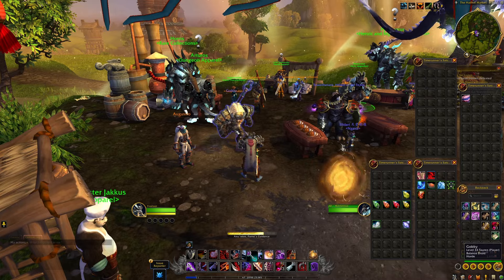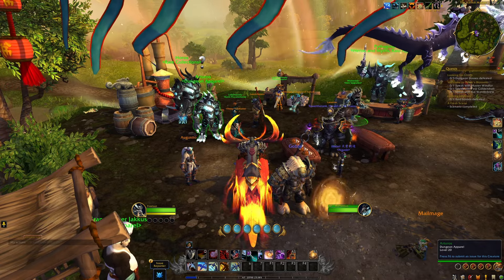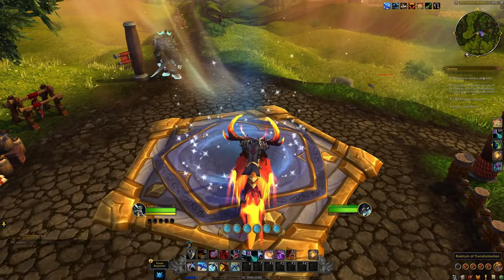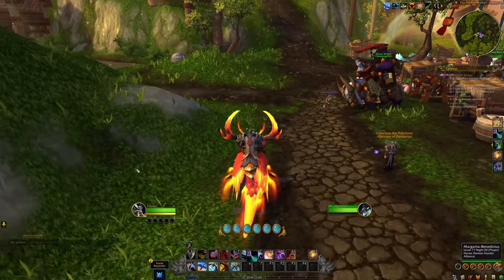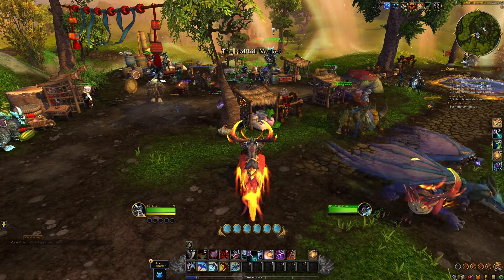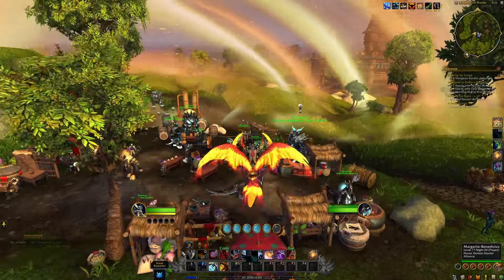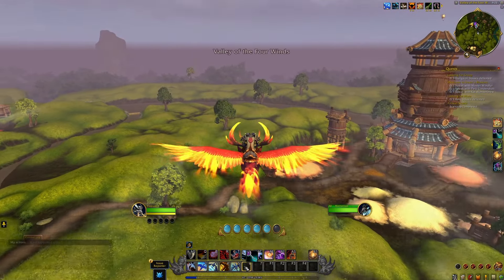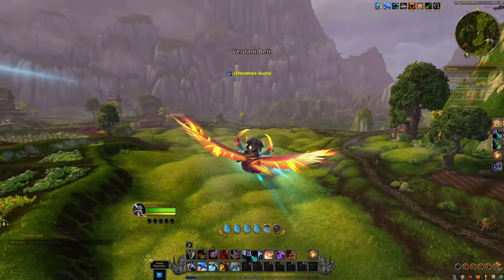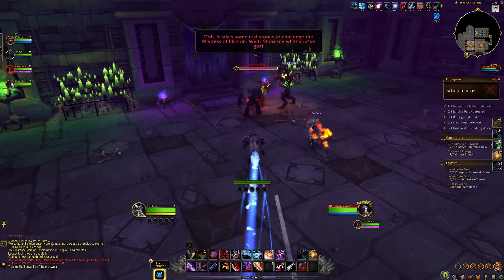Another feature in this game mode that hasn't really been mentioned is that you have Dragon Riding. This is not even acknowledged much by the game, besides the Rostrum of Transformation to change appearances. But you have your default Dragon Riding — you have no skill points, no default anything. You have your six maximum Vigor and then your basic abilities without the Vigor Recharge. You still gain the typical benefits of recharging Vigor when you go fast, or the one where you get Vigor if you stay close to the ground.